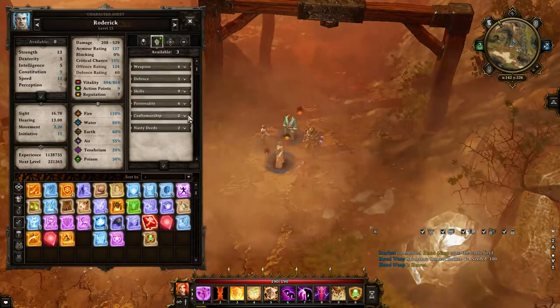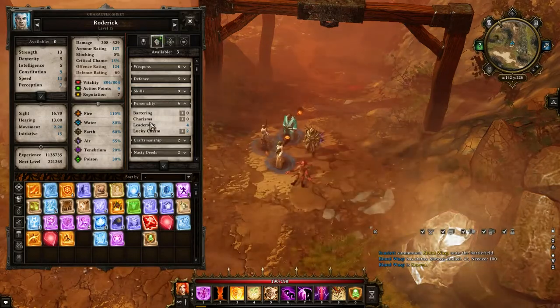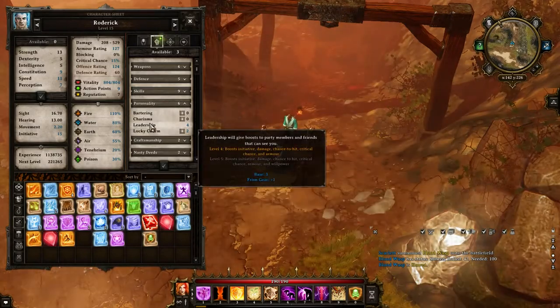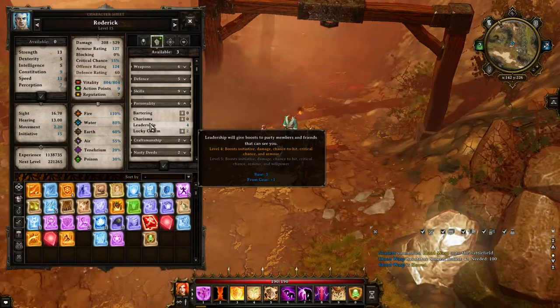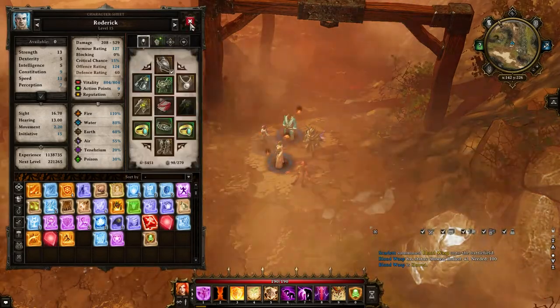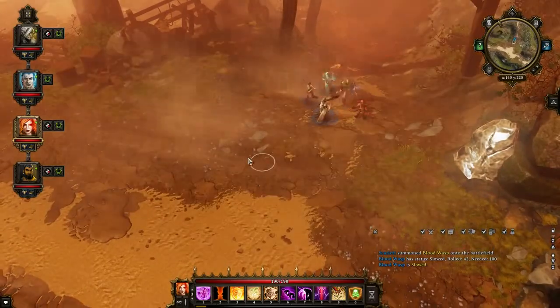The points I'm saving — maybe for Leadership 5. I'm not sure what I'm gonna do, because I don't really know if I can grab another leadership point from items, or if it's only from the helmet which I already have. So I'm gonna have to look up every single shop before I make such a decision.